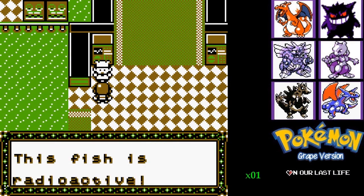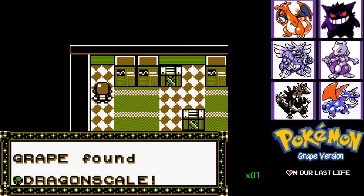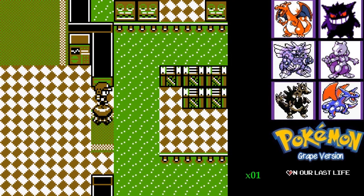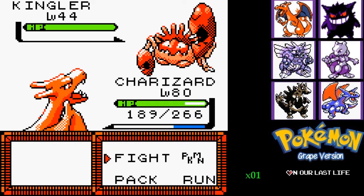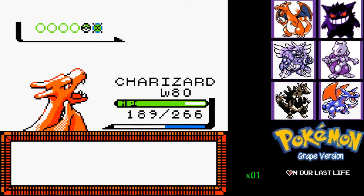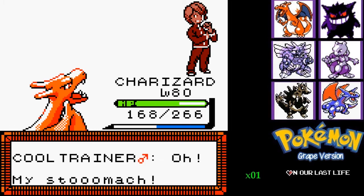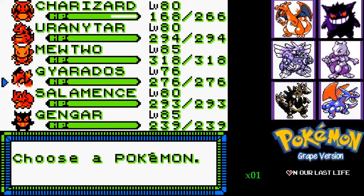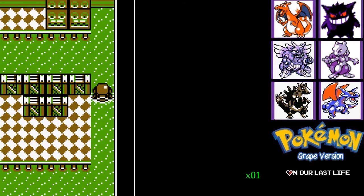Yes, I am Chef Ramsay. Holy grimer, that fish is radioactive! A Kingler at level 40 — these are gonna be all quick fights. Oh, you survived. It should be nothing for my level 80-plus team — he's gonna steamroll through these guys. Let's surf real quick just to see what's on this side. A dome fossil! Well, we already have all of them, but I guess I can get another one. Nothing up there.